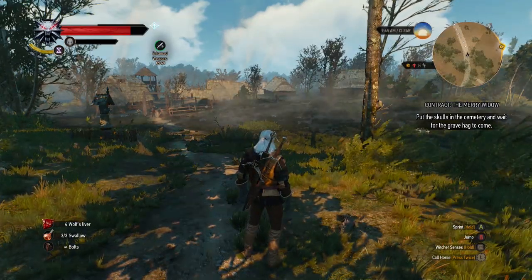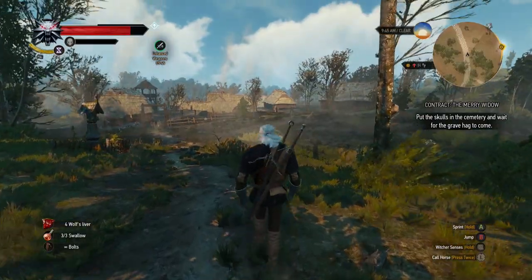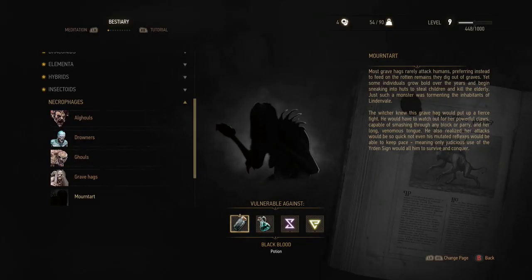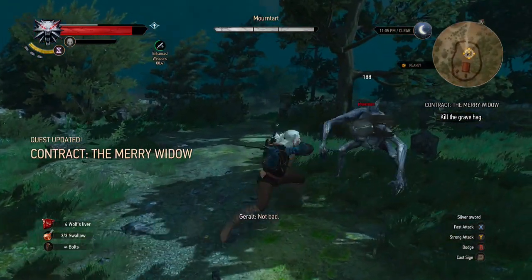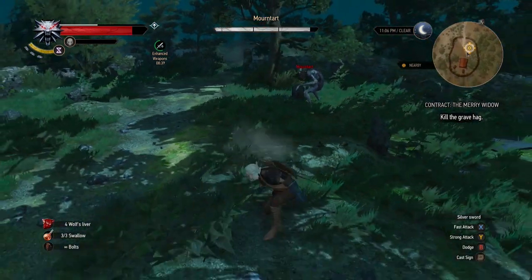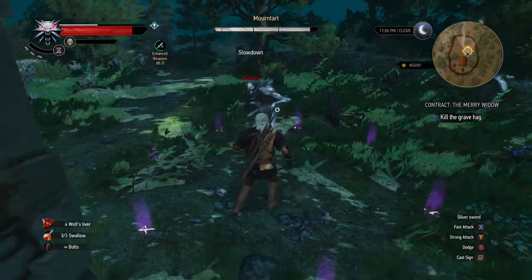Hey, what's up? This is Danielle from Polygon and I'm going to show you how to do the Merry Widow contract in The Witcher 3. I'm going to skip right ahead to the fight here because it's so straightforward how to get to her. You just follow the signs like everything else and use those Witcher senses to get to her.